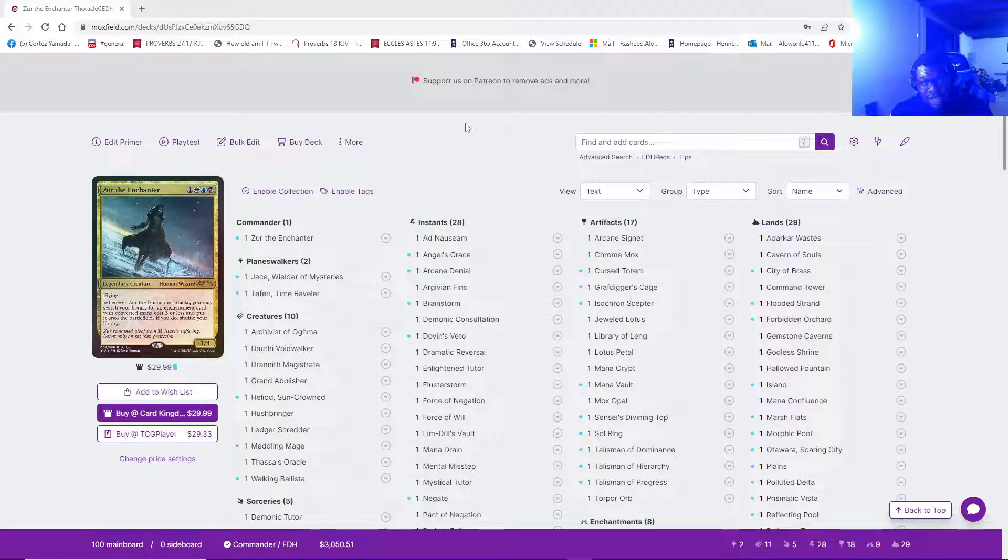A hundred percent — without Zur the Enchanter, the deck is not as strong as it should be. Zur will always — and it makes sense why you see in every video, on every site, even with the Nitpicking Nerds — when Zur is on board, you kill him on sight. Zur is so strong. Getting Zur out turn one, being able to swing with him two times to literally grab two tax cards and then tax people out and draw so much — while they're going, we can't just play scared Magic or else this guy is just going to run away with the game entirely. Forcing your opponents against the wall and then sitting in the driver's seat, controlling the game — it is beautiful. Especially when you have Isochron Scepter, Dramatic Reversal, and you're able to swing out and tutor out Blind Obedience. Zur is by far the MVP in this deck.